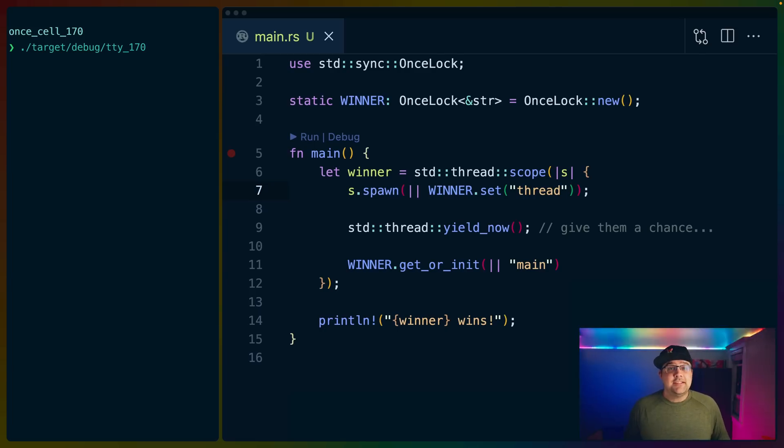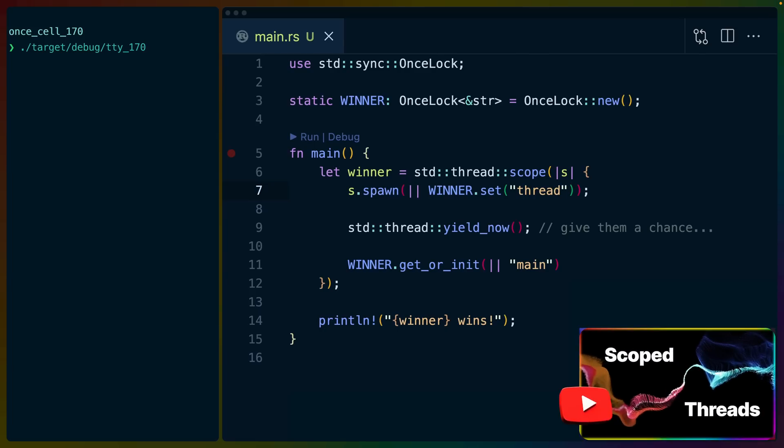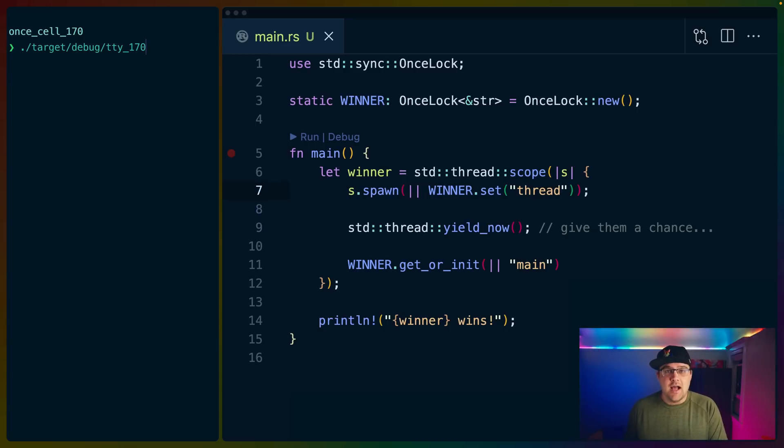Here's what that looks like. This example uses scoped threads — I have another video going deeper into those if you'd like more information. But for this example we'll be focusing on OnceLock. We use std::sync::OnceLock, one of the new data structures, to create a static called winner. This OnceLock will contain a string slice and will be initialized on line three. Then in our main function we use the new scoped threads implementation. Inside the scoped threads we spawn a thread that tries to set the value of winner.